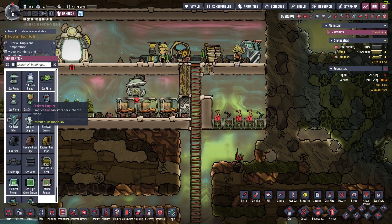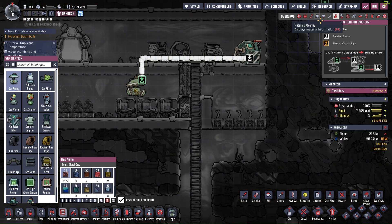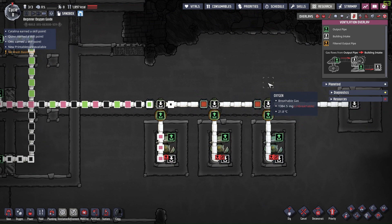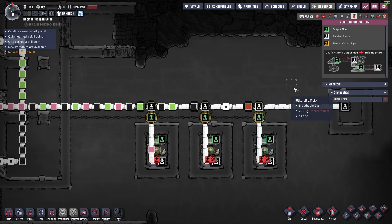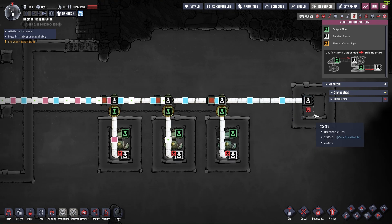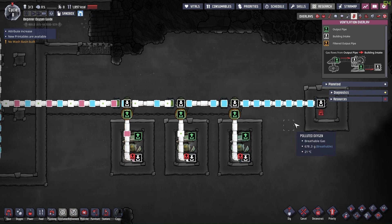There are many other different designs related to gas management, like the mechanical filter or infinite storage, but they either require some understanding of automation or pipe priority and can possibly fail when one of the pipes is clogged, sending undesired gas types to the wrong place and messing up the entire storage.